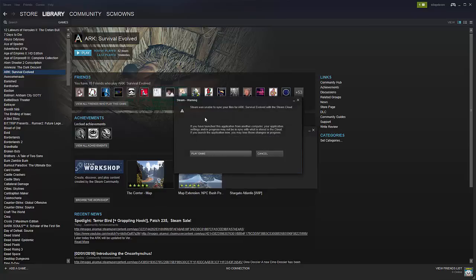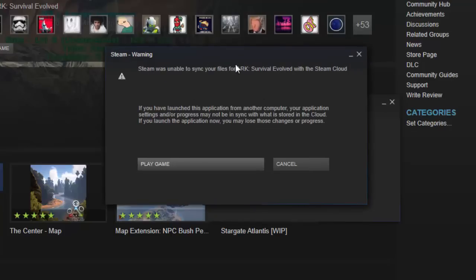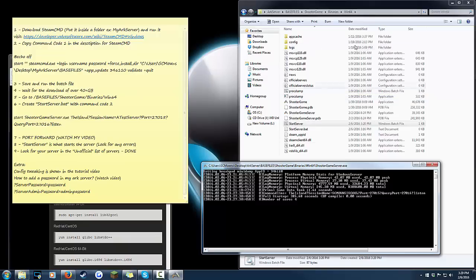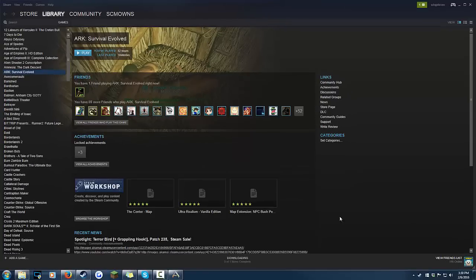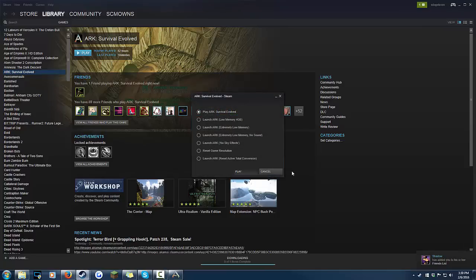One important thing: after running the update server batch file, you'll need to re-login to your Steam client. Because SteamCMD uses your Steam credentials and two-step verification, it signs you out of Steam. Go up to your Steam account, click 'Change User,' log out, and re-sign in to your Steam client before trying to play online.